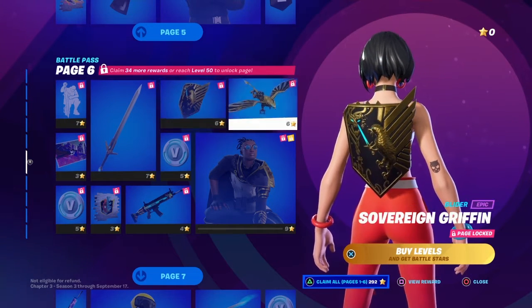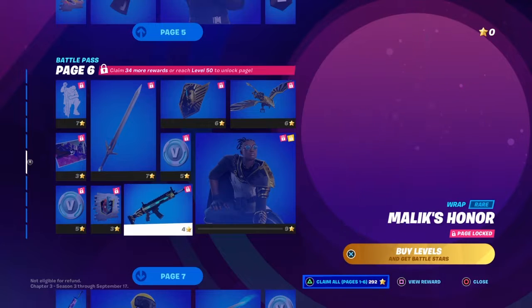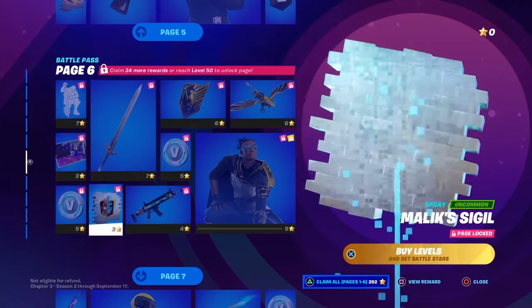Griffin's Talon. Nice. Sovereign Griffin. Malak. Malak's Honor. Malak's Sigil. 100 V-Bucks. King's Charge. Nice, nice.